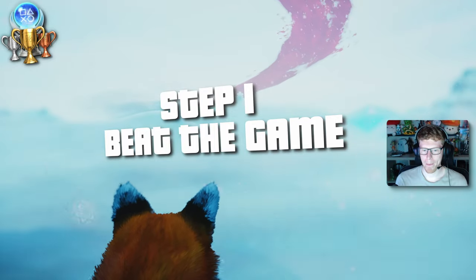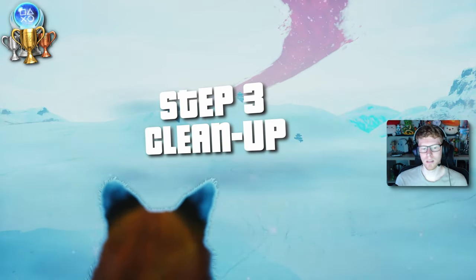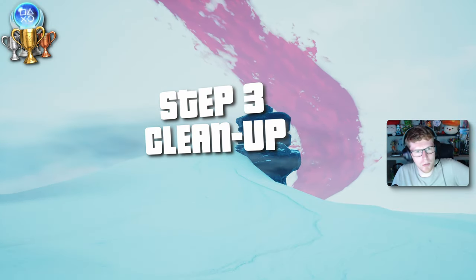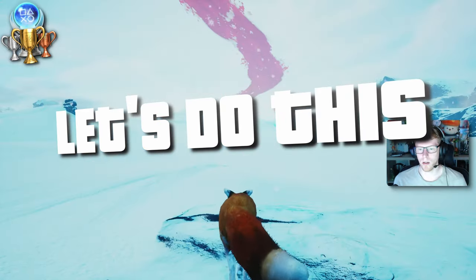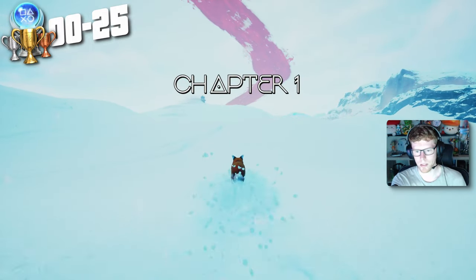We're going to tackle this platinum in three steps. Step one: just enjoy the game and play through it, complete it. Step two: go and get all the collectibles. Step three: any miscellaneous stuff we miss that we need to clean up. So it's going to be a three-step process — let's do this. Chapter one, let's go!